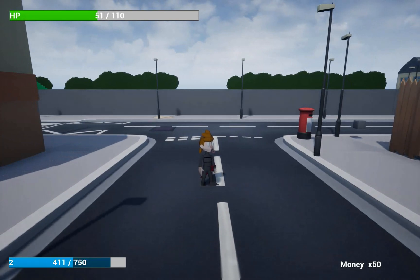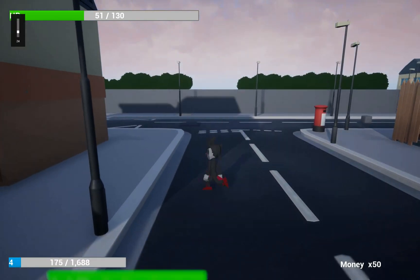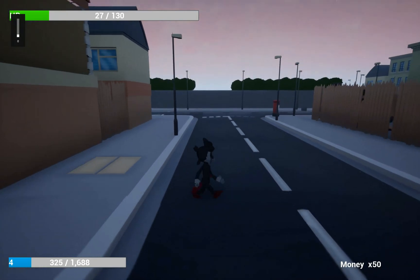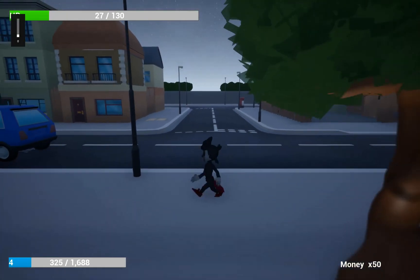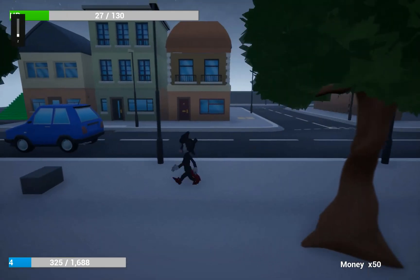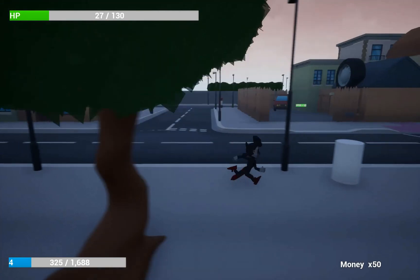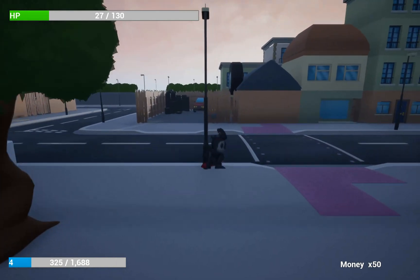We can gain experience points — the blue bar in the bottom left corner — and when we level up, health increases, though it could be other stats too like attack or defense. I was also working on an equipment system based on adding sprites over the top of the main sprite, so you could have a helmet or a new sword that looked different and had different stats, bolstering the player's stats that way.